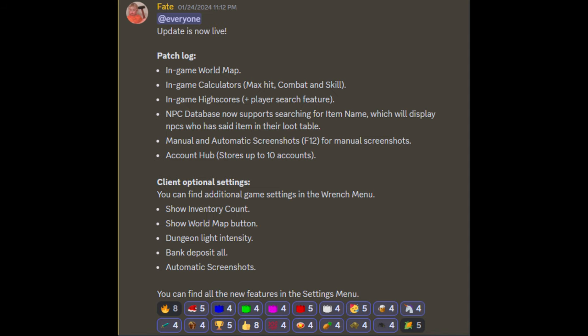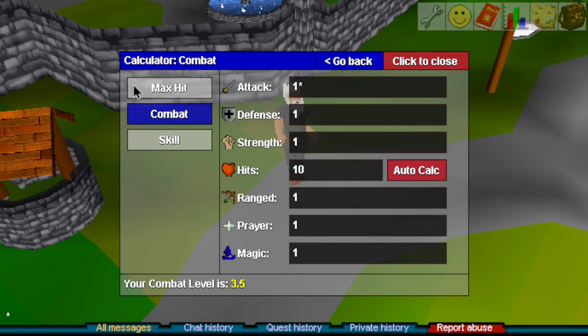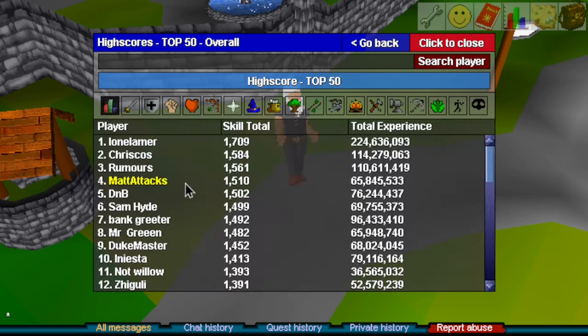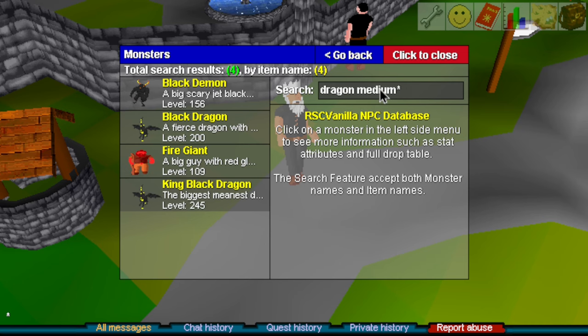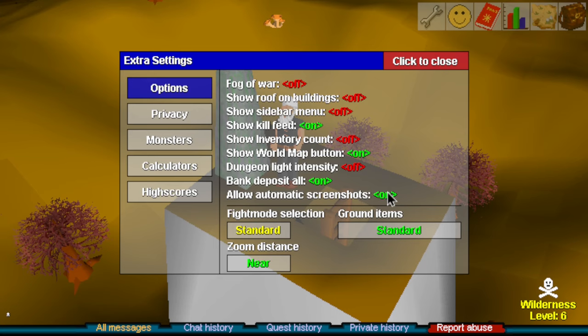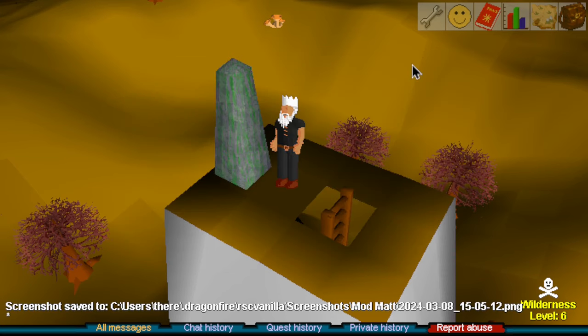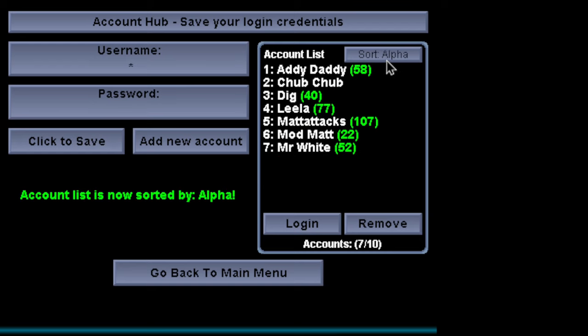We had another set of updates January 24th. We got all kinds of tickable options for the client, a new world map feature, and in-game skill calculators for max hit and high scores. We had updates to the NPC database, allowing item search now in the Bestiary. We have automatic screenshots for when you level up now, and manual screenshots built in with the F12 key. An account log feature that stores up to 10 accounts for quick logins.